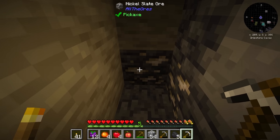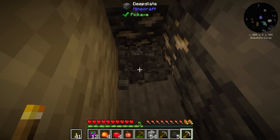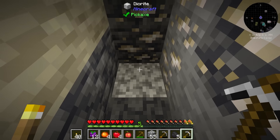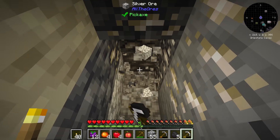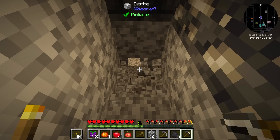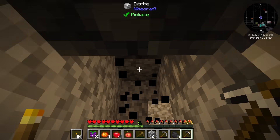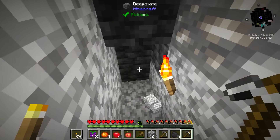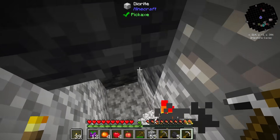Because this is the new version of Minecraft, we actually go below Y level zero. The best place to mine for diamonds is around negative Y level 56, so we have a ways to go. We'll probably run out of our iron pick by then and hopefully find some more iron, but it looks like we've got tons of materials — I'm finding diorite and all kinds of stuff down here.